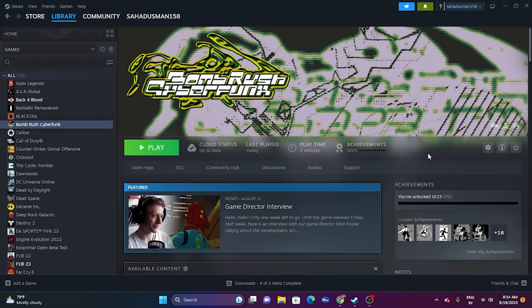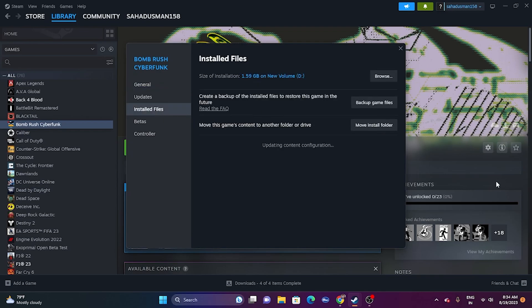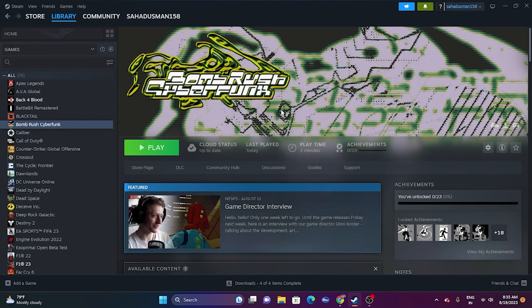The next step is to verify the integrity of game files. Go to the game, right-click, go to properties, then go to installed files and click on 'Verify integrity of game files.' This will cross-check every single file of the game — any corrupted or missing files will be fixed. Once you see the message that 252 files successfully validated, close it and launch the game.